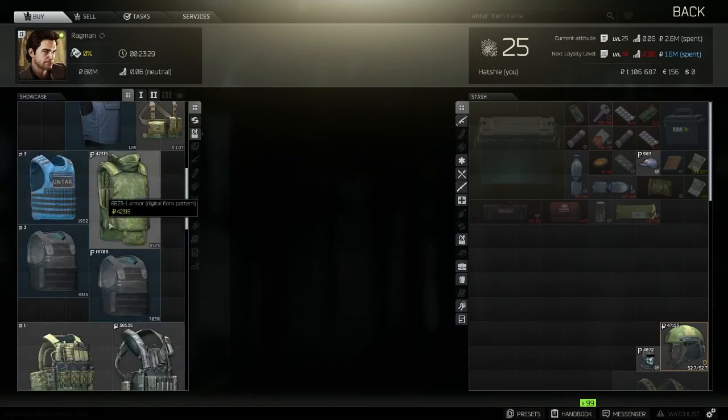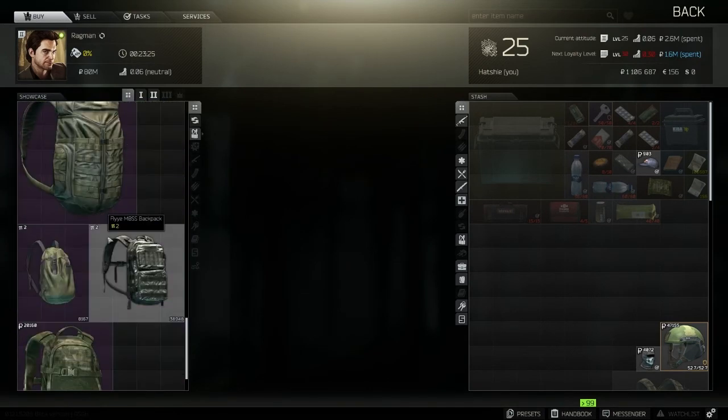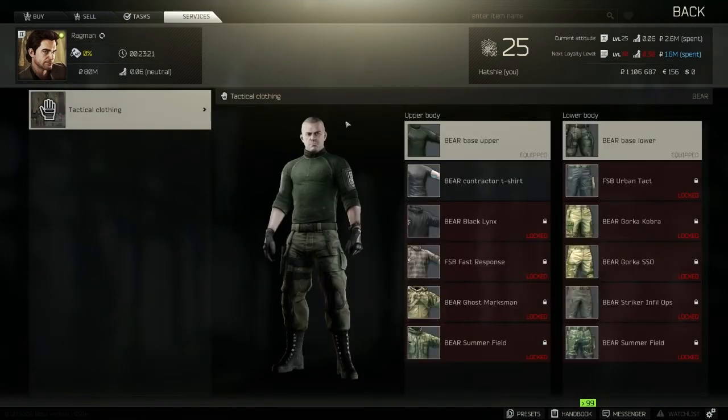Ragman is pretty important because he has helmets, armor, tactical rigs, and backpacks that you can buy, and he's got missions too. You can also customize your own character with him, which is pretty cool.